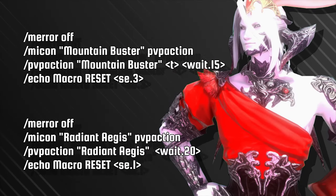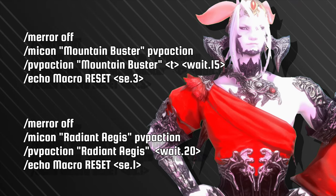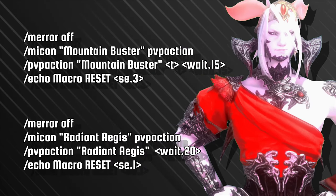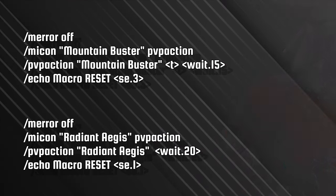Summoners can benefit from tracking your Mountain Buster Crowd Control and your Radiant Aegis shielding. Radiant can be stacked with guard, making you almost unkillable, and the Mountain Buster can come in clutch during retreats. These reset cues allow you to keep focus on what's happening around you, rather than looking to your hotbars.